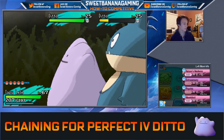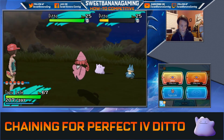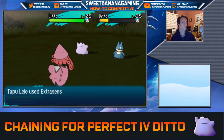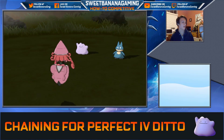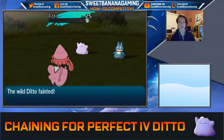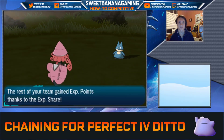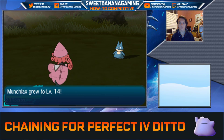I'm going to KO this other Ditto and mark that as one on my counter. Again, you can just keep track of PP — it's all the same. I like having the counter up front. I have the Experience Share on, which might not be a great thing, but I guess it doesn't matter.